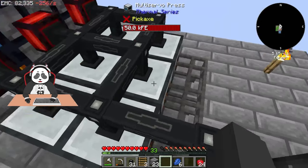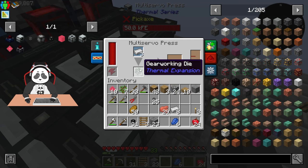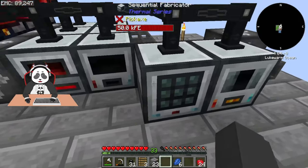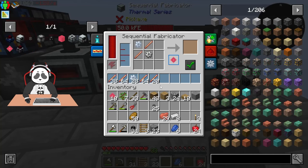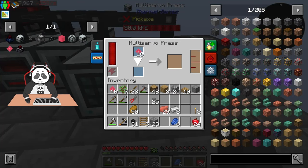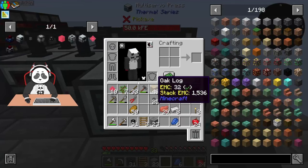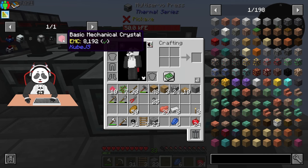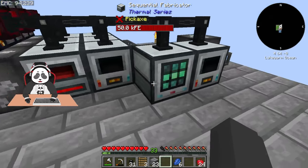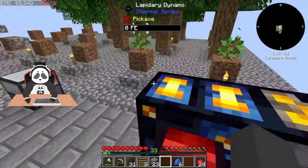We have three multi servo presses here. The copper turns into a rod with the rod die, the iron turns into a gear with the gear working die, and the aluminum also turns into a gear with the gear working die. Then we have our auto crafter — the sequential fabricator — turning everything into the basic mechanical essence, and then a multi servo press turning the basic mechanical essence into the basic mechanical crystal, which we deposit back to the EMC link, giving us essentially infinite points.